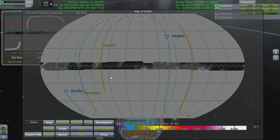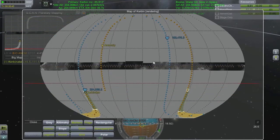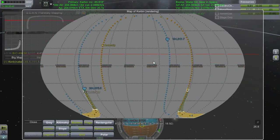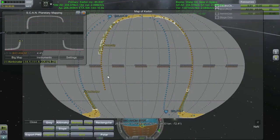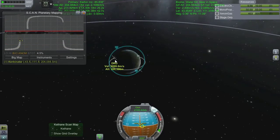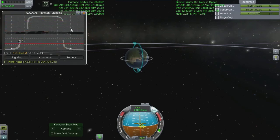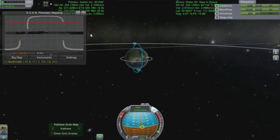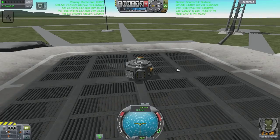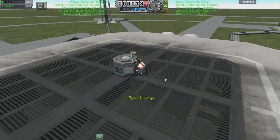Looking at this little map here we can see I have a little problem with the ScanSat part choice on this satellite. I have a band of altimetry data across the middle and biome data going around the outside, indicating that the multi-spectral analyzer I thought would do everything for me only does biome and anomaly scanning. I also wanted to do the radar scan as well - you can see the lit-up readout telling us which scans this vessel actually does, and it's not all of them. I wanted all of them, so... poo.